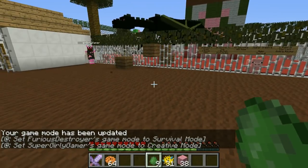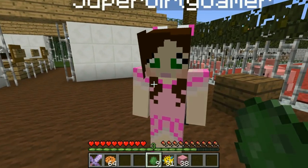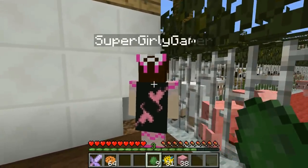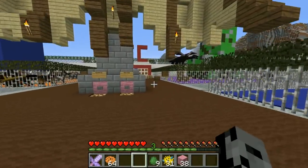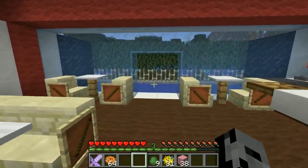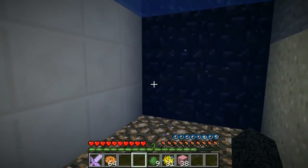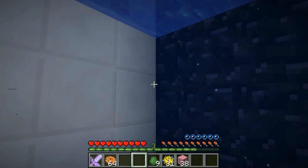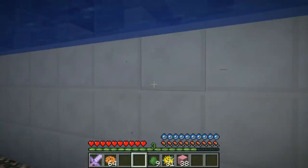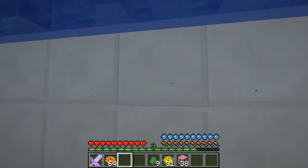Pat goes into creative for the final deciding round. If Jen gets a point it's tied; if she doesn't, it's over — Pat wins. Countdown from twenty: one through twenty — ready or not, here I come! Pat declares there's no way Jen is going to find him this round.